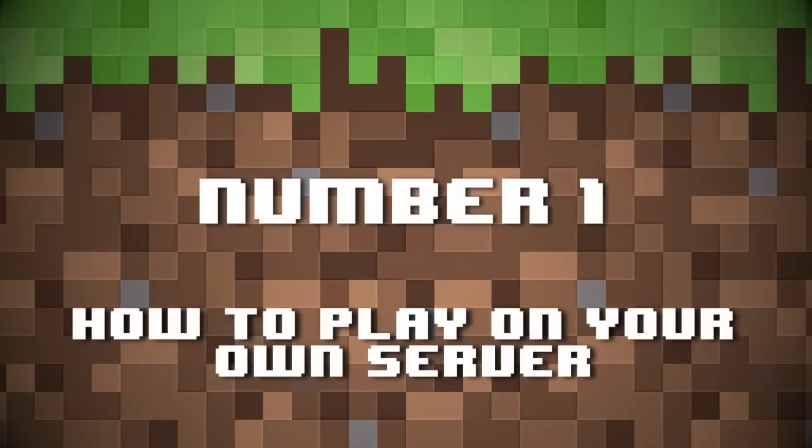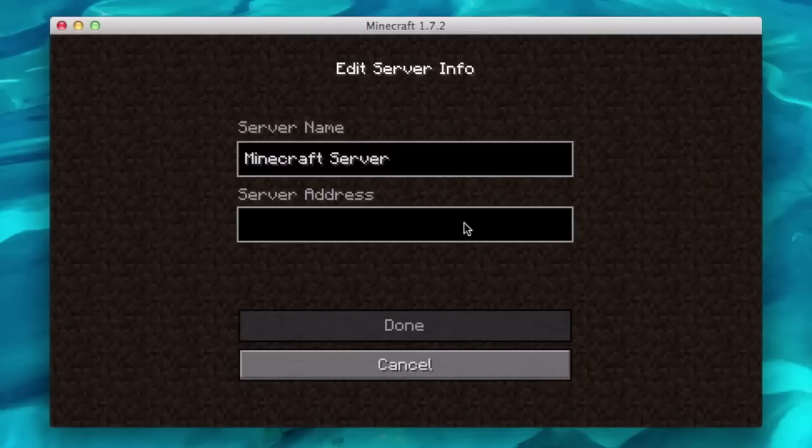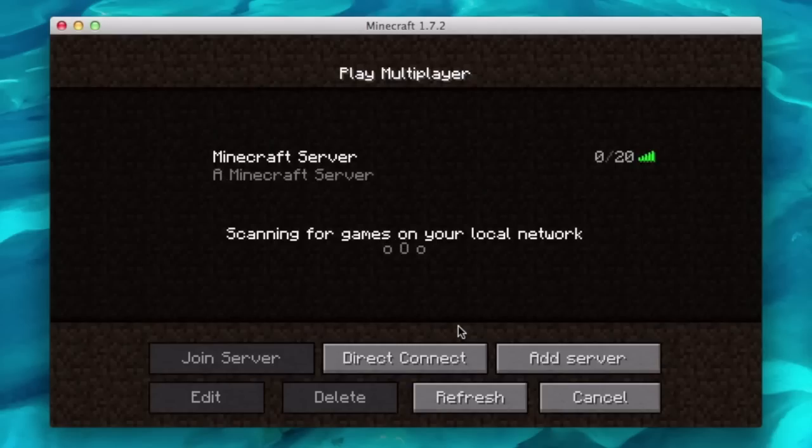Number one: how to play on your own server. I didn't explain this well enough in my tutorial. If you want to connect to a server that's running on the same computer as the one you want to play on, you can type "localhost" into the IP address box in Minecraft — only if the server is running on that same computer. If someone else wants to connect to your server from within your local network, so probably still within your house, they'll need the local IP address of your computer. There's a tutorial link in the description for that. The method is different for Windows and Mac. And of course, if someone outside your house wants to connect, you'll need to set up port forwarding as I mentioned earlier.